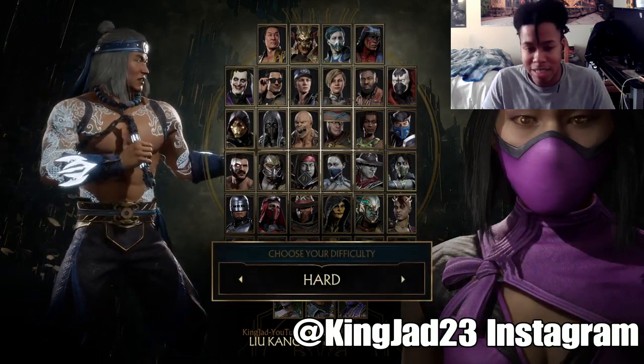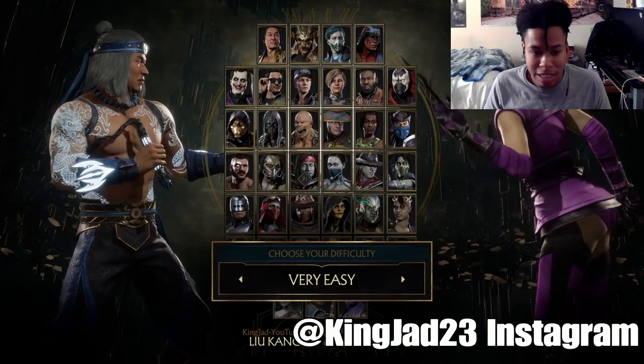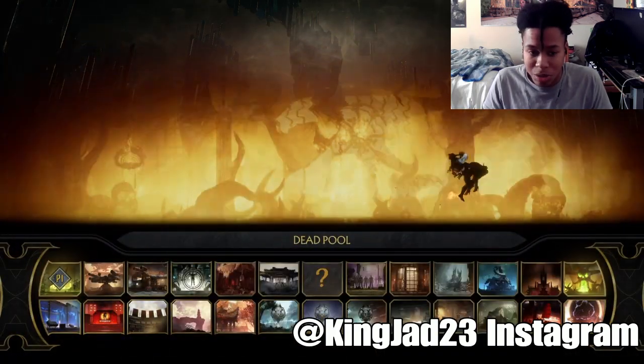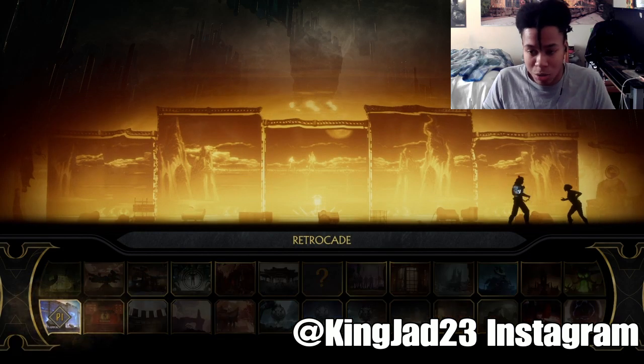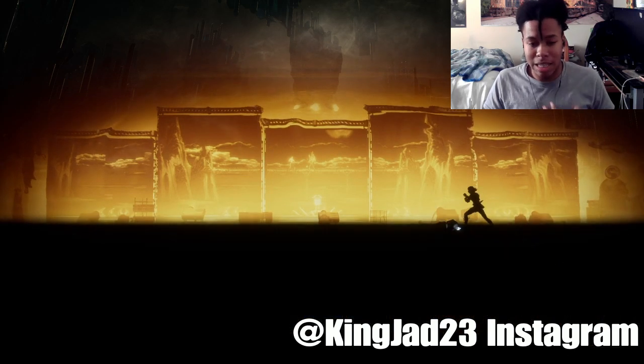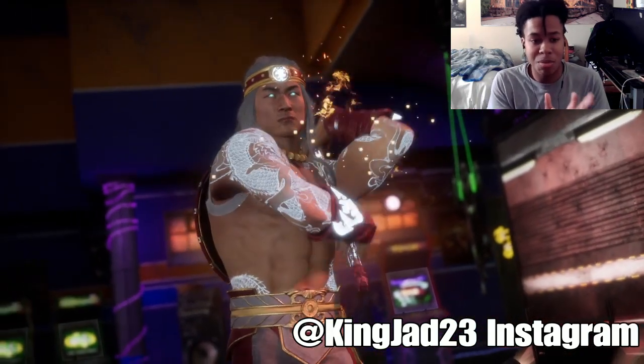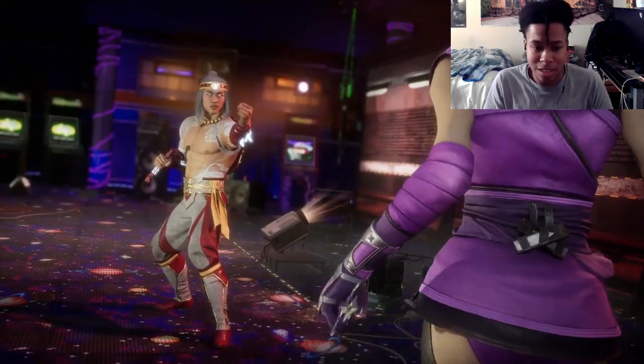Then you can fight against any character you want, just like Online. Practice Mode, any character, any difficulty, any stage — I choose Retrocade because that's my favorite stage in the game. I'm not even going to edit any of this out so that y'all know I'm not lying. I'm going to let all of this load up. Any game mode — Local, Online, Tournament, Practice Mode, all that stuff. And then boom, as you can see, the Heart of Fire skin shows up.